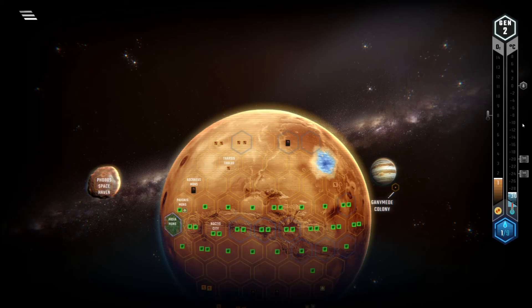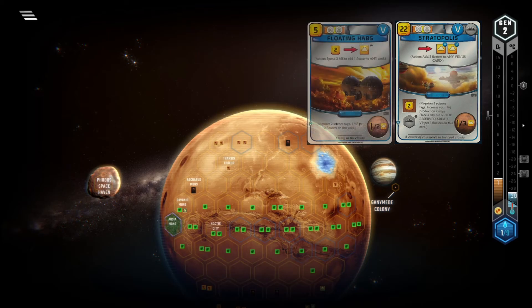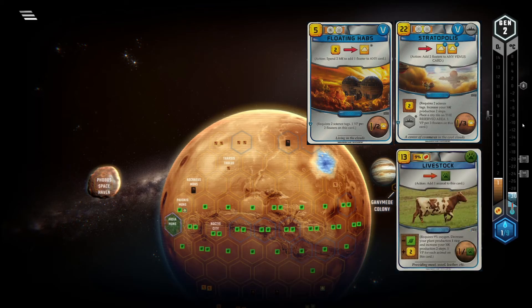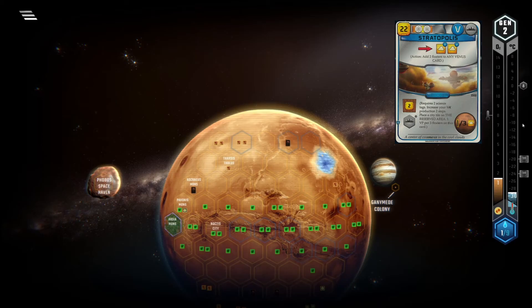Another card that's just way too expensive for what it does is Stratopolis. 22 MC for a 2 MC production and the ability to put two floaters in a different card? We can ignore the points you can theoretically get on Stratopolis because if you're putting these floaters on this card itself you're in bad shape anyways. You need to find a really good floater collecting card like Floating Habs for this to be somewhat worth it, but even then it's just one point per gen and 2 MC prod. Livestock does the same without relying on a different card, has better combo potential and is way cheaper. Stratopolis is not a good card, believe me.